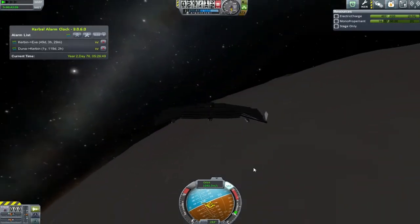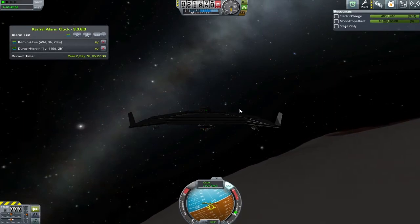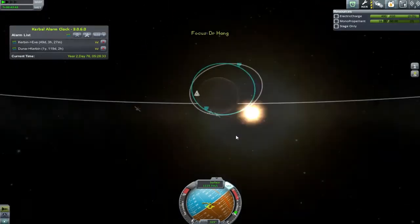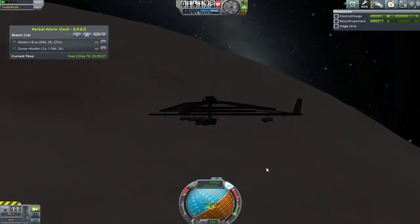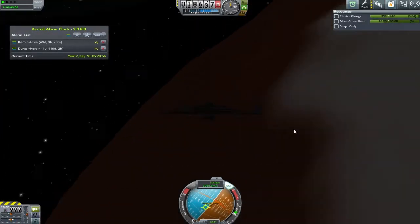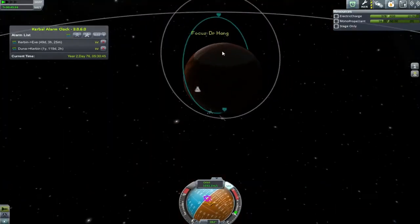First I want to change to chase cam, mainly so I know I'm orientated in the right direction. The worst thing that could happen is that with the orbital cam being upside down relative to the vessel I could get my orientations messed up and start turning in the wrong direction — spatial recognition while looking the wrong way can get funny. Now I'm banking hard and working through my technique: how far away can I look from my prograde marker? It turns out quite a lot.